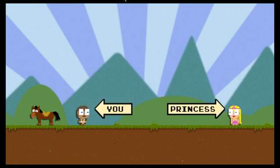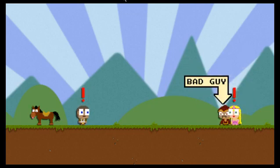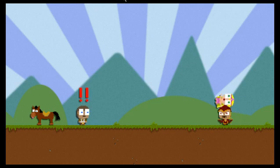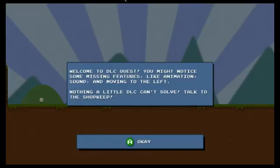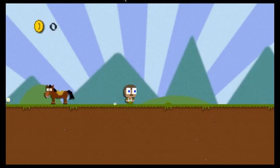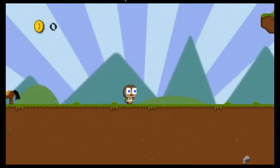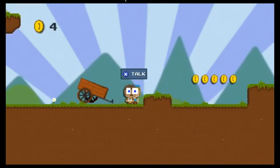That's the princess, that's me. That's the bad guy — he runs off with her. That's my motivation? Okay, three exclamation points. DLC Quest. You might notice some missing features: the animation, sound, and moving to the left. Nothing a little DLC can solve. Talk to the shopkeeper. I really can't move to the left. Okay, there's no sound.